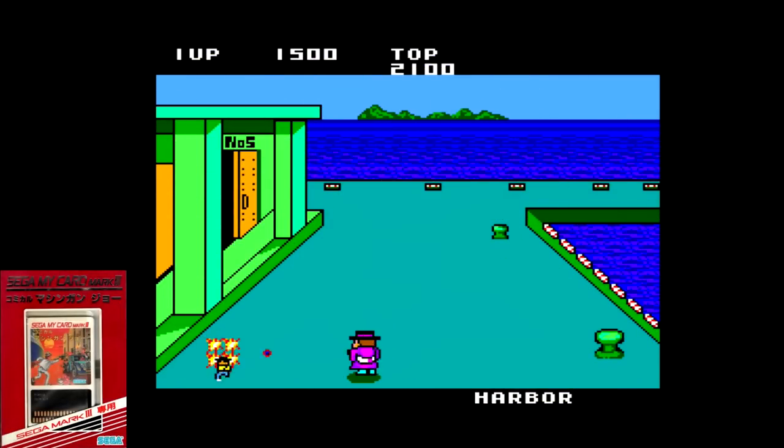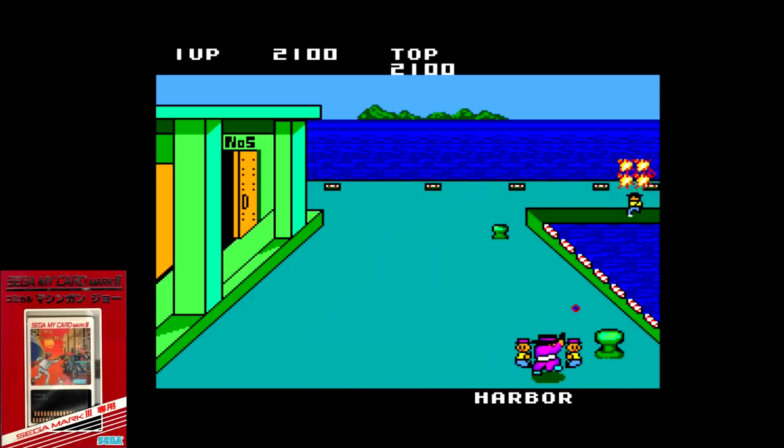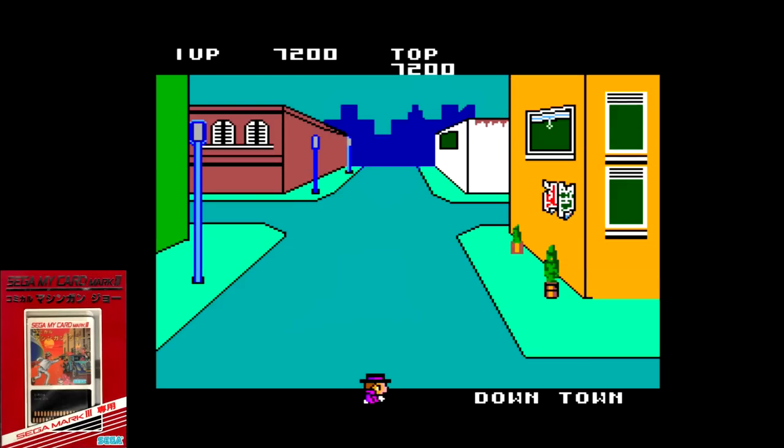In 1986, Sega released Comical Machine Gun Joe, a Japanese MyCard exclusive for the Mark III. This was a shooter that put you in mind of games like NAM 1975 on the Neo Geo. You move right and left as enemies attack from various places around the screen. You have the ability to jump to avoid bullets, and shoot enemies on higher ground. Eventually, a much more powerful enemy appears to end the stage. I didn't play this until much later, and it's quite difficult. Death seems to come out of nowhere sometimes, even though nothing hits me.